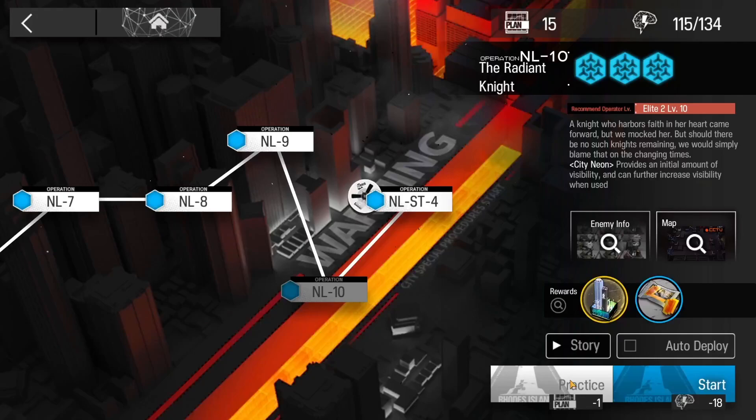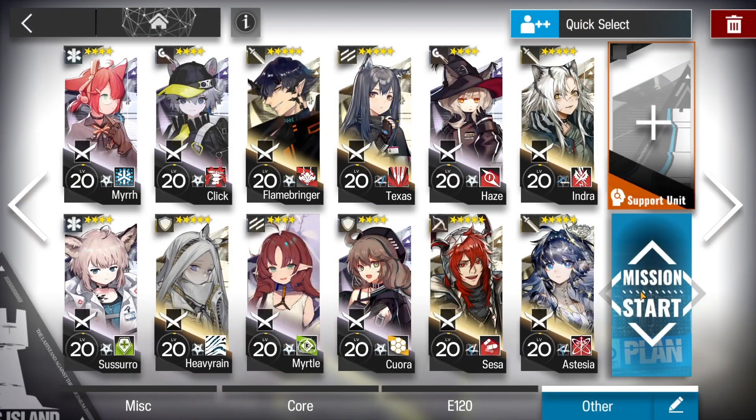Hi and welcome to my clear of NL10. This is an Elite 2 Level 10 recommended map, which means I should technically be able to clear it with Elite 1/2 Level 20 operators and no 6-stars — but I can tell you this map is absurd. The incoming damage is just nuts compared to the health pools of Elite 1/2 Level 20 operators, so the strategy will be to burst down the boss before the incoming damage becomes too much.